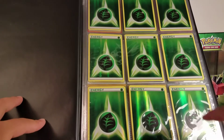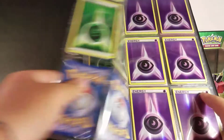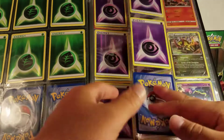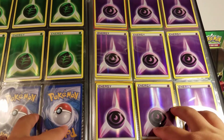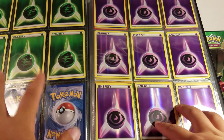Here are Reverse Holo Grass Energies and Psychic Energies. I should have 15 of each — yeah, I have 15 of each. These were from the Red Genesect deck, the one that was all Reverse Holos.